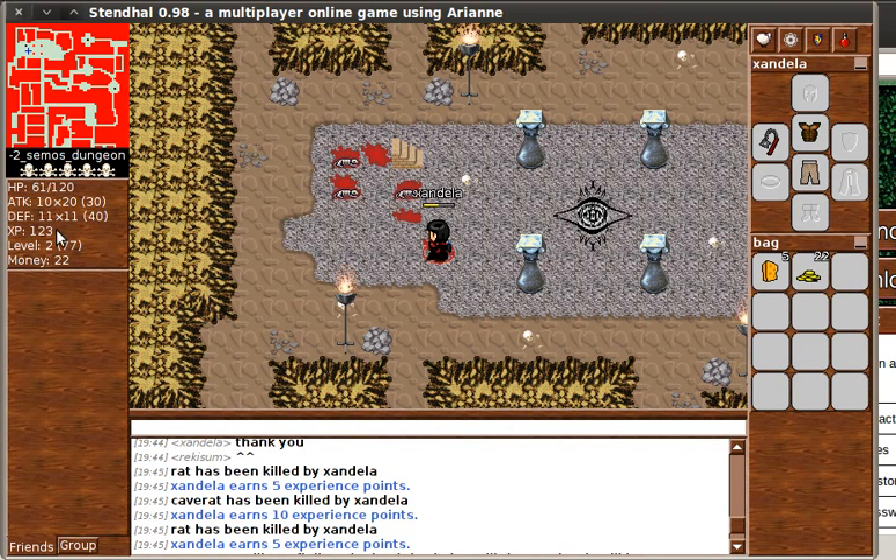There's my experience points which increase when I kill a creature. If I have enough experience points I level up. I need 77 more points to get to level 3. And then finally there's my money. If I put my money on the ground — I'm going to put it under me to keep it safe — then I have no money in my bag. If I put it back, I've got some more money.